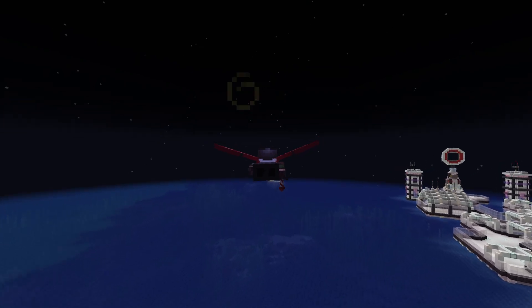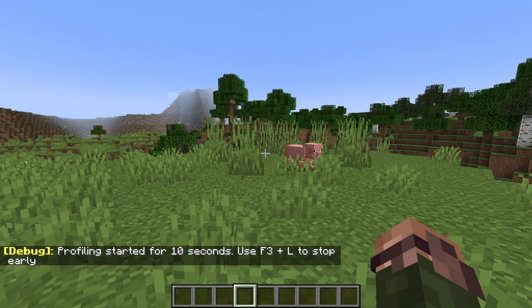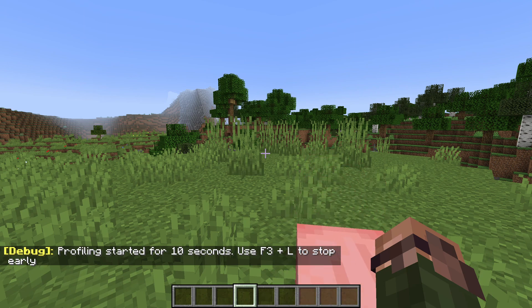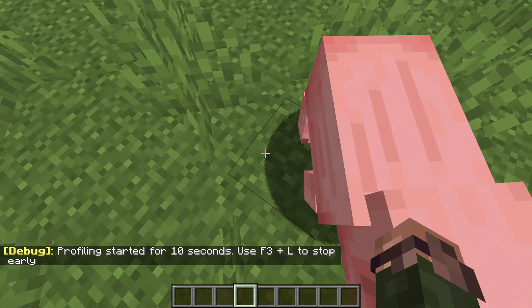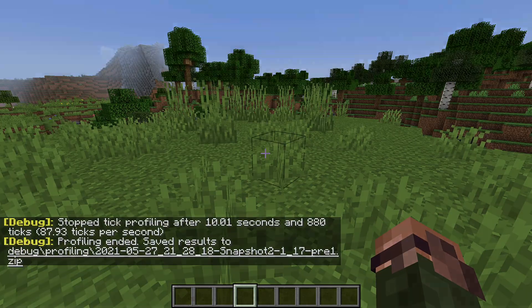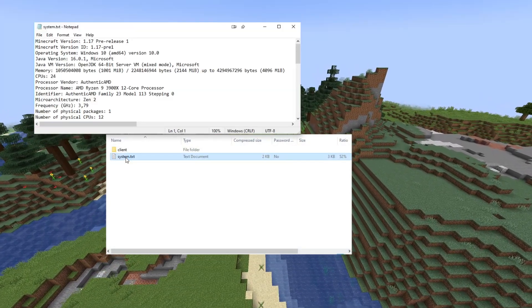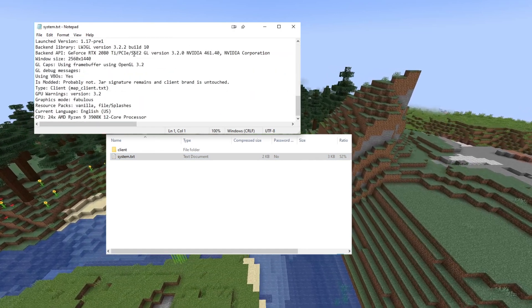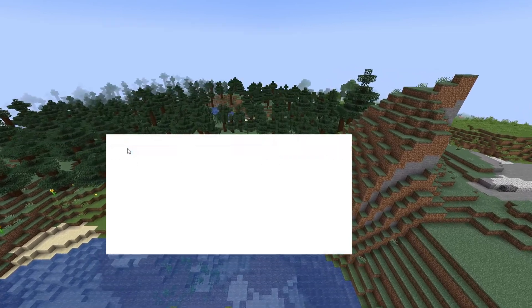The big news is that there are new performance metrics reporting in this version. The F3 and L shortcut has been expanded and now captures more data. You will get a zip file saved to debug profiling with the date, time, level name, and version. That zip file contains system information, statistics about the state of the game, as well as profiler measurements. Note that the exact metrics and format of these might change between versions.